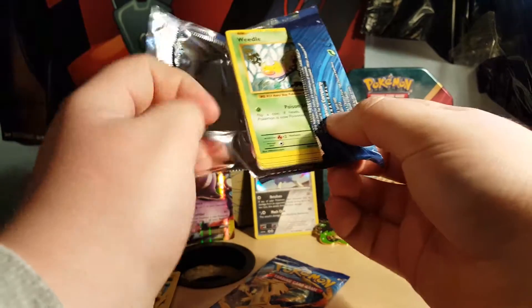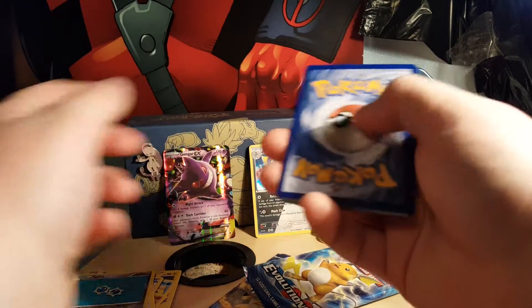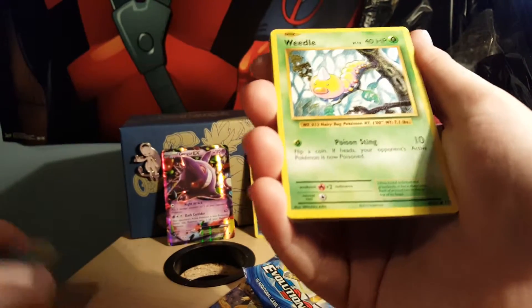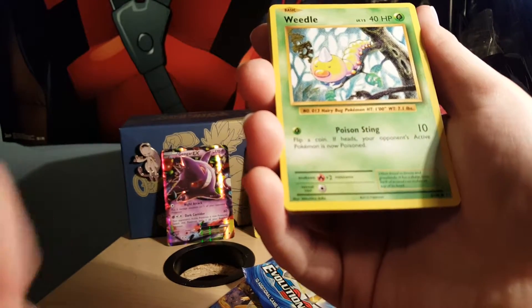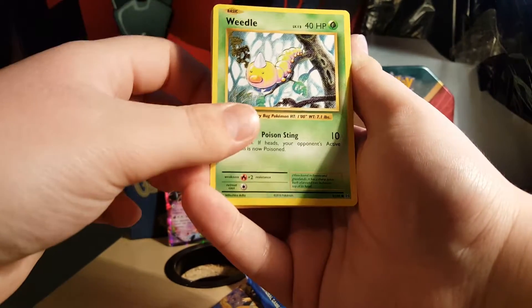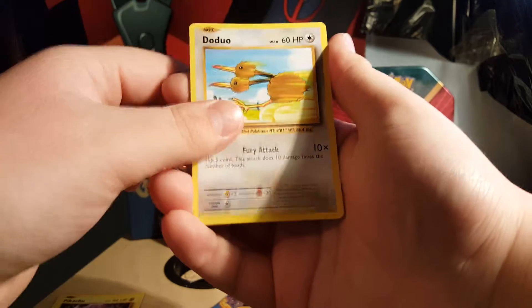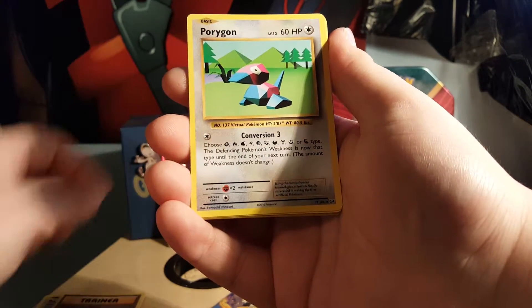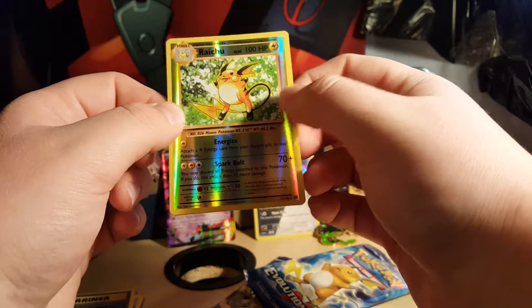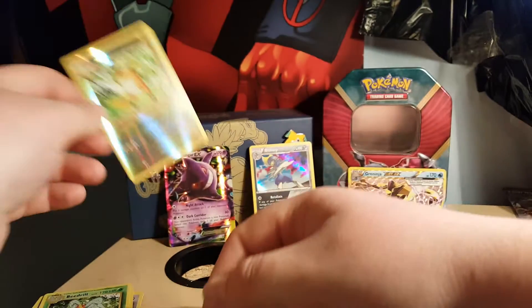Now on to my very first Evolutions booster pack — so excited to finally get into these. They look so cool, they just look amazing. There's the first code card from Evolutions, that'll be given away. So we got a Weedle, Onix, Starmie, Pikachu, Doduo, Evolution Spray, Porygon, Misty's Determination, a nice Pidgeot reverse rare, and a Beedrill regular rare — that is a nice card right there.